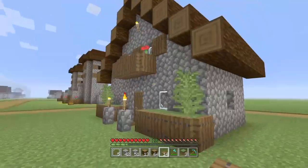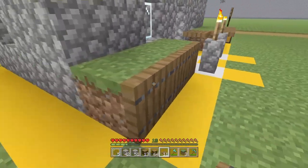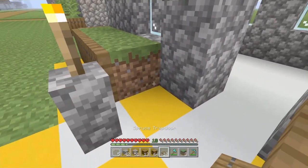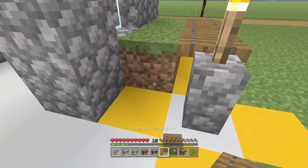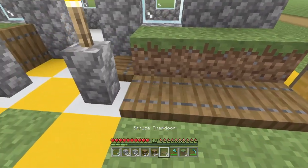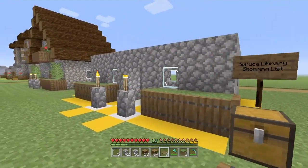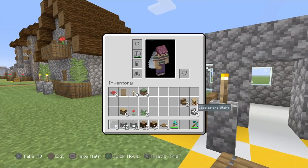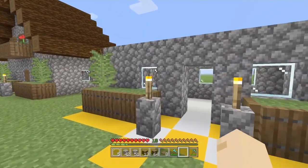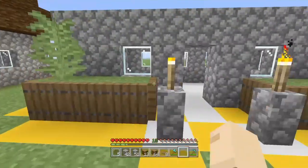My apologies - place your trapdoors downwards so they open upwards like that. I made a little mistake there. Normally when I'm doing this I pay a lot of attention to all the details. Things like mossy cobblestone do change per each village spawn so you can't always get that perfect, but for things like trapdoors I always try to do that part correctly.